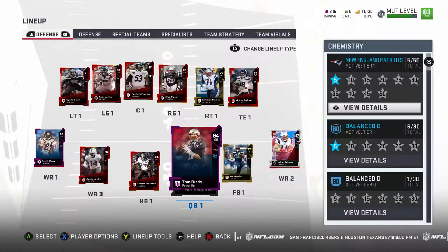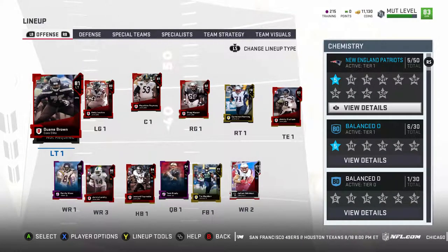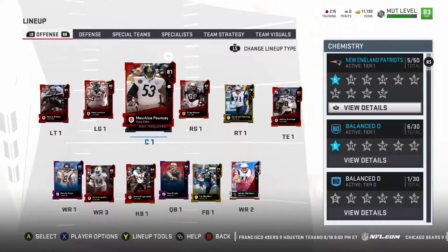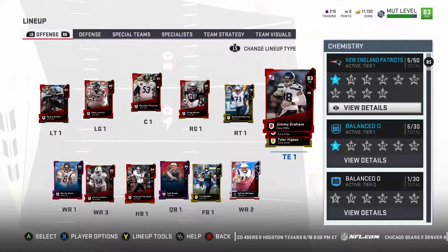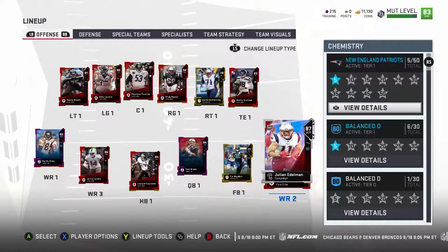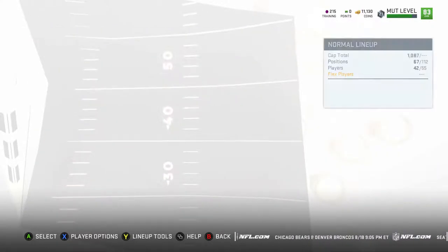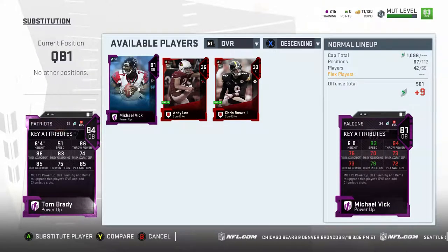Hey, what's up guys, back on Madden 19. It's been a few days but I want to show you guys my new lineup. Got a few updates here, a couple new linemen, got Jimmy Graham added to my squad to give another deep threat. I got the campaign hero Julian Edelman, I got Trey Madness my new fullback, and I got the Power Up Tom Brady - he's actually really good.